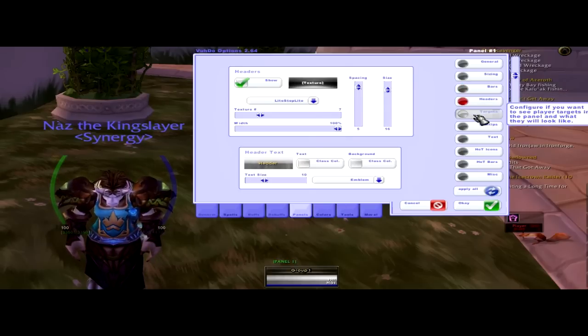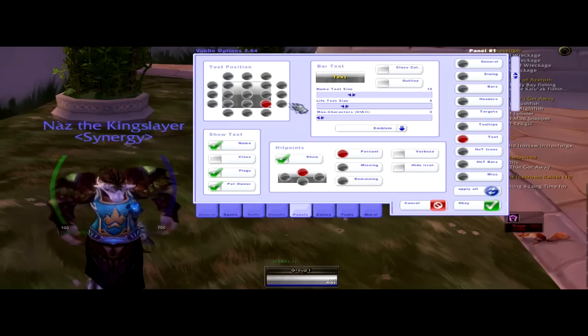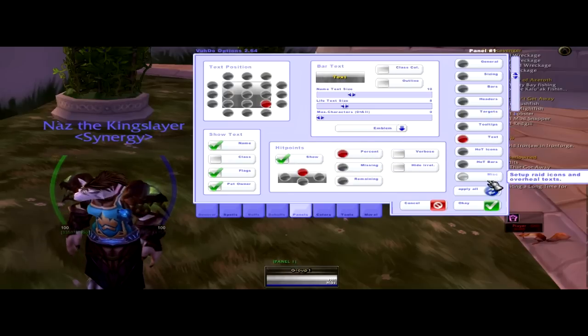You've got to have it so it shows flashing when tanks are taking that much damage, because that really helps. And that's just for text position — for where you want the text, like health, etc.